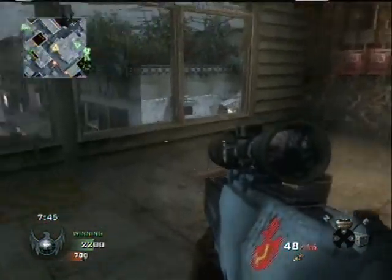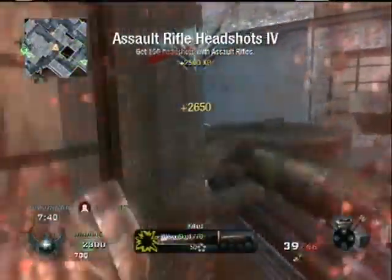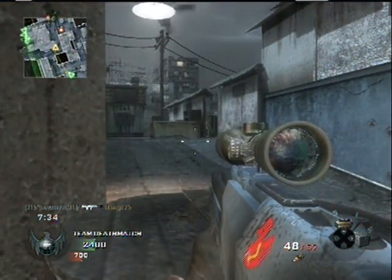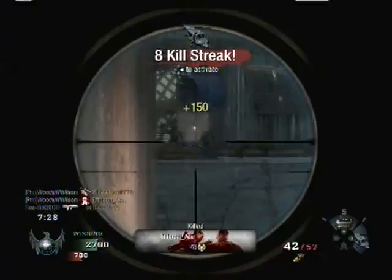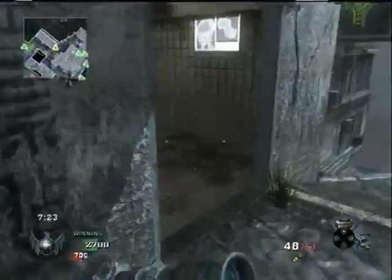I have noticed that on this map, getting any killstreak reward is not really tough, but it's not very beneficial. Chopper Gunner, as you see here, is really hard to get kills with as many buildings as there are for people to hide in. A couple games before this I did get dogs, and I was let down majorly — I think I got maybe one or two kills the whole time the dogs were out.